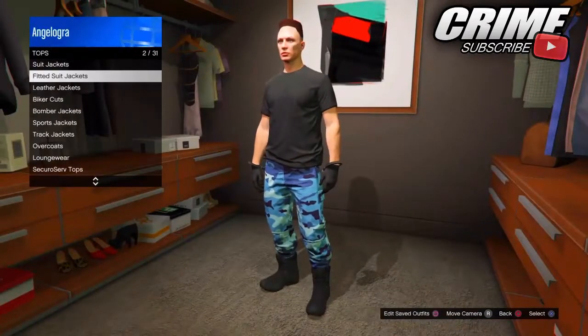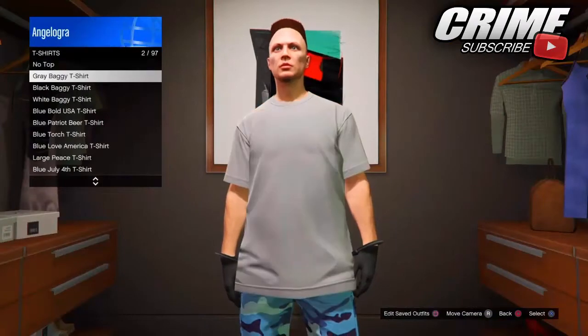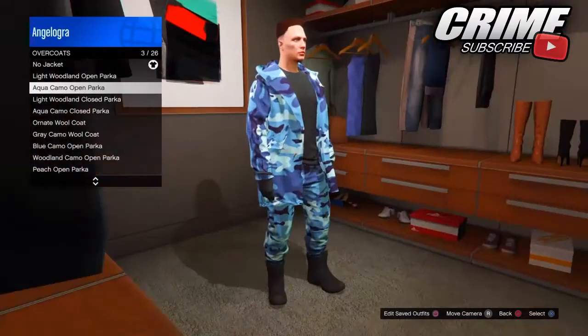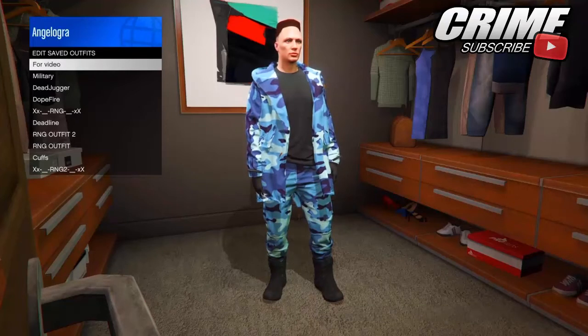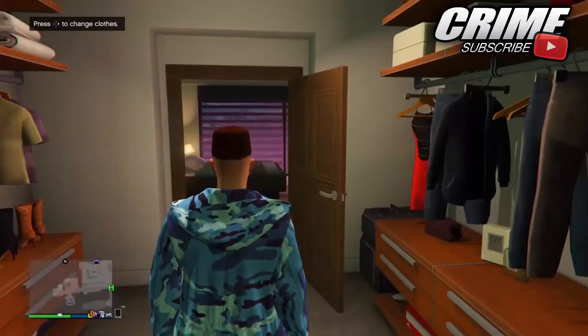Put on the same boots shown right there in the gameplay. Then go to the top section and put on the grey baggy t-shirt. Then go to overcoats and put on the same overcoat shown here in the game — it's called the aqua camo bomber jacket or something like that. Save this as an outfit.